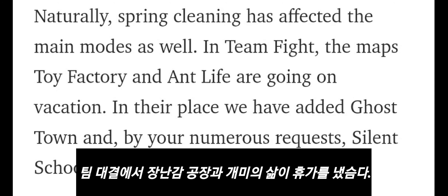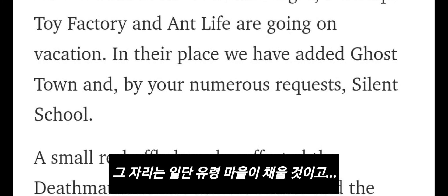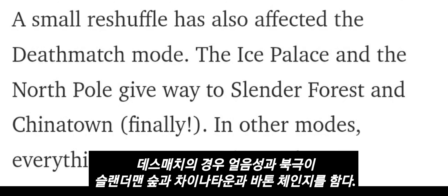In Team Fight, the maps Toy Factory and Life are going on vacation. In their place we have Dead Ghost Town, and by your numerous requests: Silent School. The Ice Palace and the North Pole give way to Slender: The Forest and Chinatown.